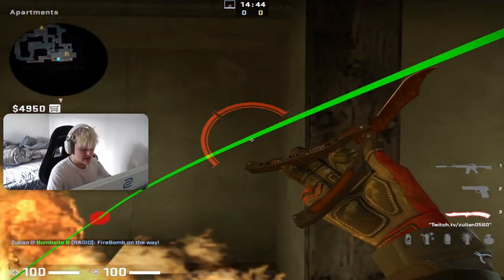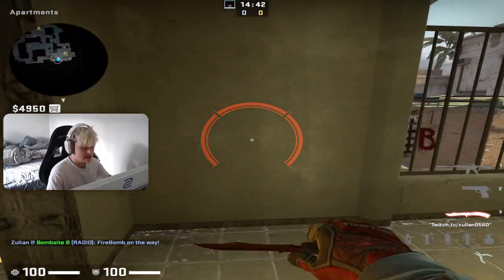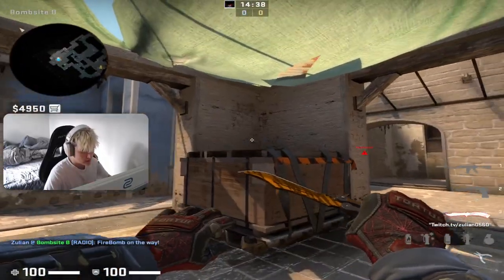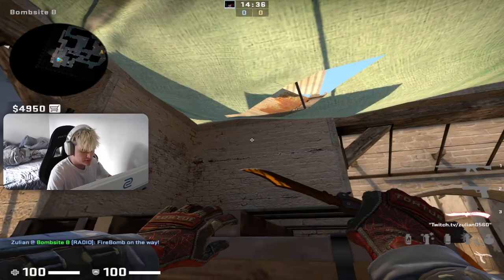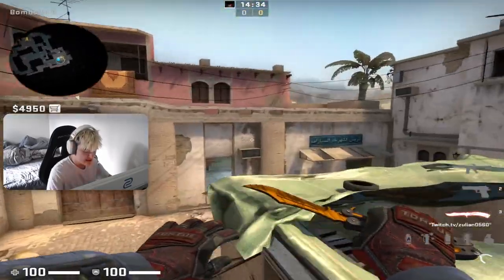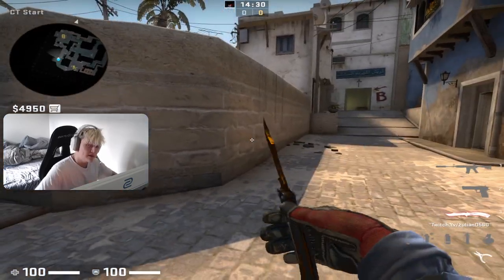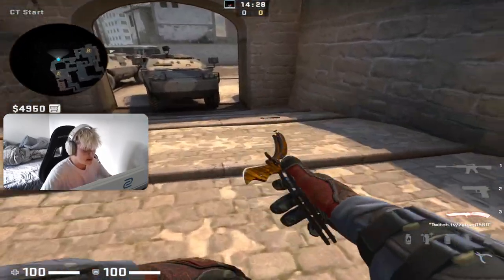This molotov is good because it lands fast and burns in these two corners, so you know they are not close. Also, this wall will protect you from some flashes if they flash early. If they push, you may dodge some flashes because of the wall.